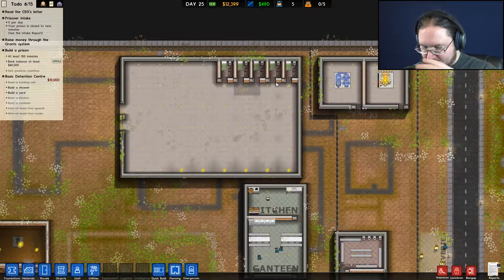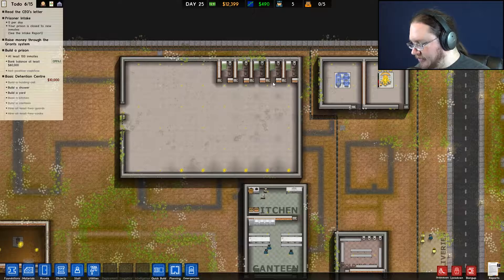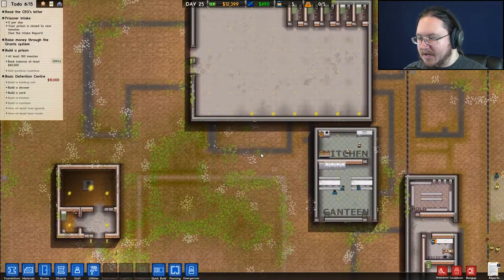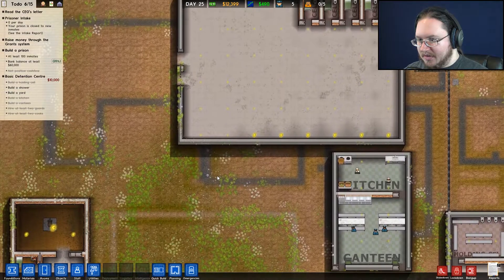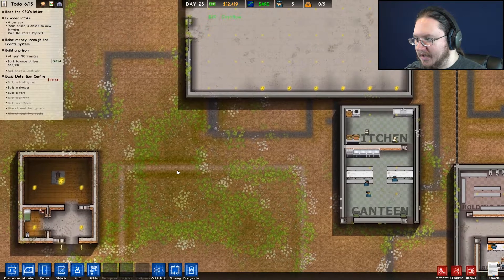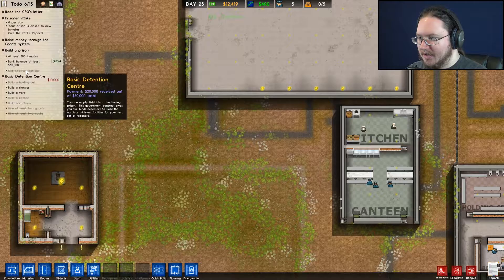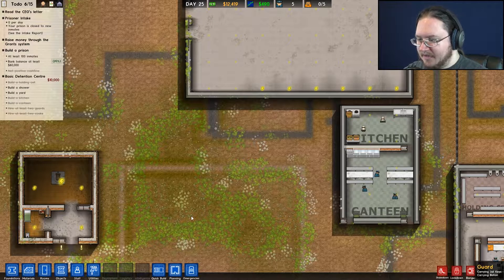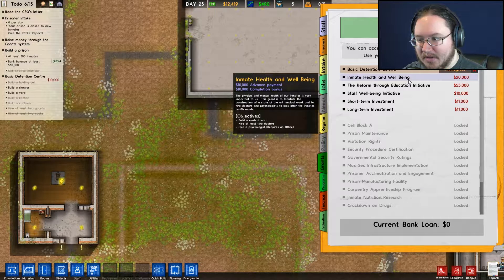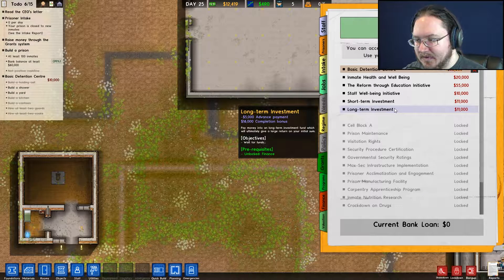Welcome back to Prison Architect, I am Madzel. As you can see, I rebuilt everything — I even changed some things around. They're still building some stuff down here, but I'm basically gonna have the same layout as I was going to have for the cell block. I just made the big room and I'm gonna add rooms as I go.